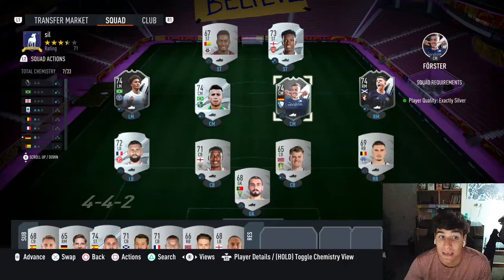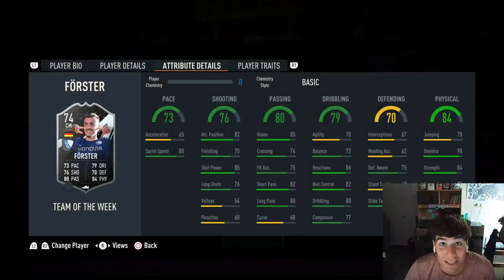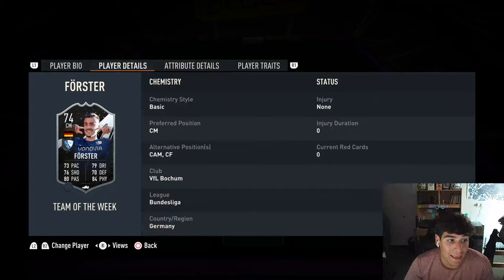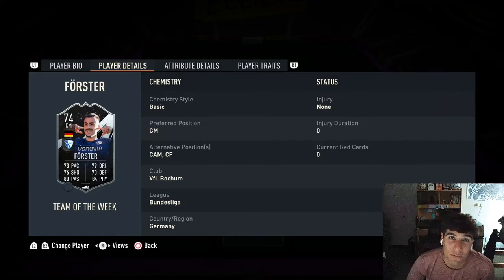Holtman gets a strong link to the main man Forster, so that seems like a really good pairing. He has some decent secondary positions — CAM, center forward, center mid — depending on where you want to start him. I would definitely recommend playing Forster in a box-to-box role, maybe even holding mid, but definitely center mid through and through. That's gonna do it for the player review — if you enjoyed it, leave a like, subscribe, and I'll see you guys next time. Peace.